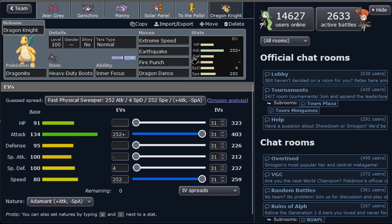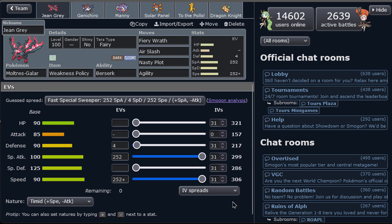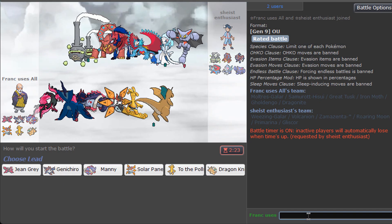The only problem with Dragonite's extreme speed would be Dragapult, but we already have Moltres to deal with that, so I think we'll be fine. I'm hoping we get a funny clip where Moltres does some flinching with Fiery Wrath and Air Slash. As long as this Pokémon gets a kill or a nice performance it counts for the challenge, so let's go!